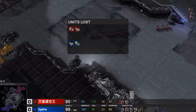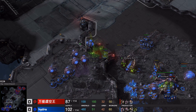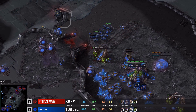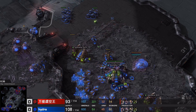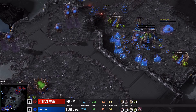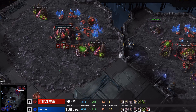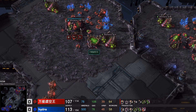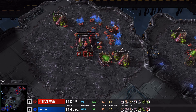Looking at the units lost tab, Hydra took out six extra drones from Xigua, which is actually making a difference — 51 to 60 workers — and Hydra is in a better position despite the fact that Xigua started with Hatchery first. All of those little things make very, very big differences. Looks like we have four gases currently. I have to point out that Xigua has gone for two more Geysers, so he's sitting on six Geysers. He has the Lair on the way. The question is going to be are we going to see Hydras very soon, or will this continue as a Roach Ravager Zergling engagement?